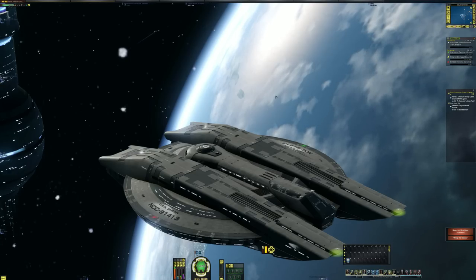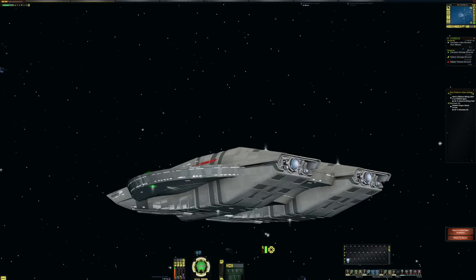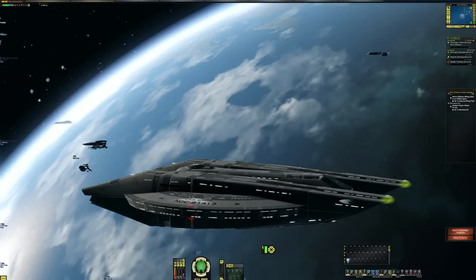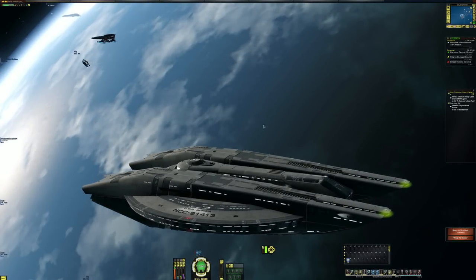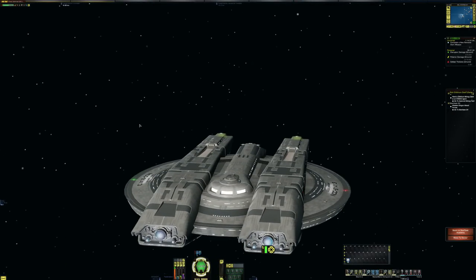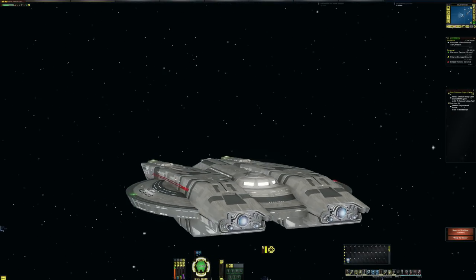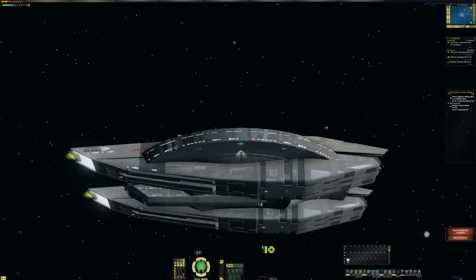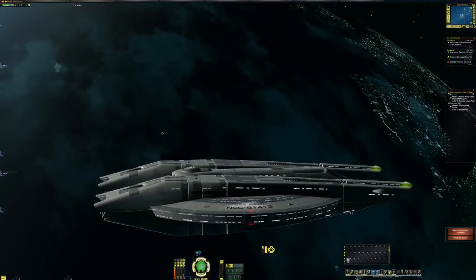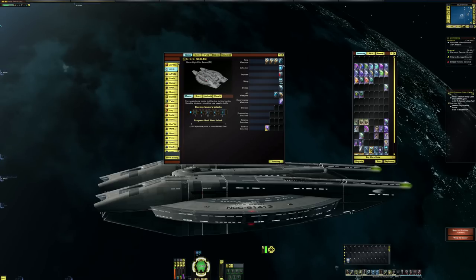Hello everyone, Zef Films here with a visual review. In this video we're going to be looking at the McGee ship. This is the Discovery version of the Shran class that you saw in the last visual review, and it has more or less the same specs. There is a fleet version available but I don't have that to go over the specs.